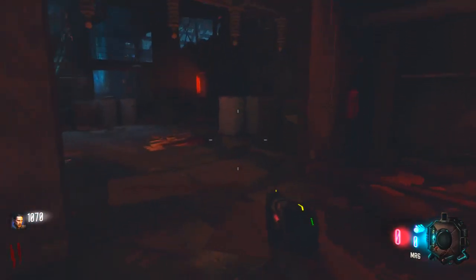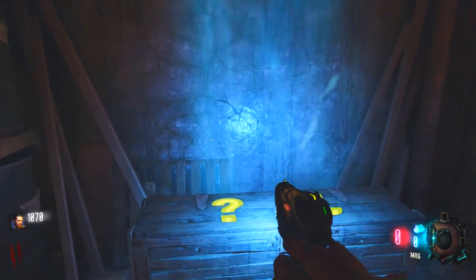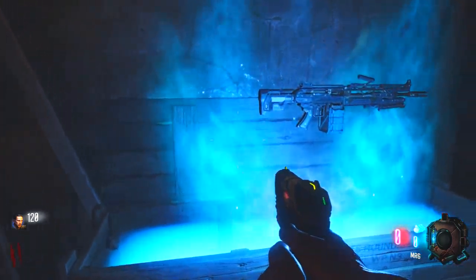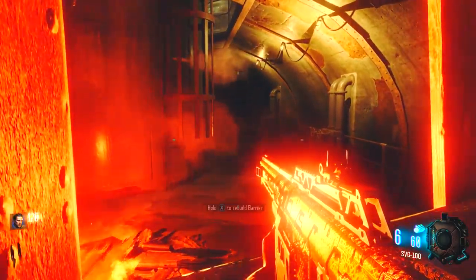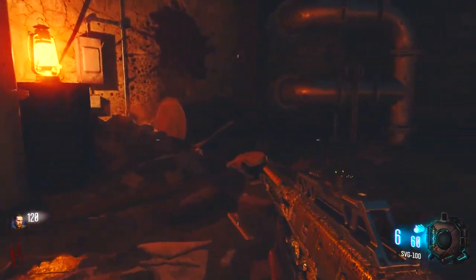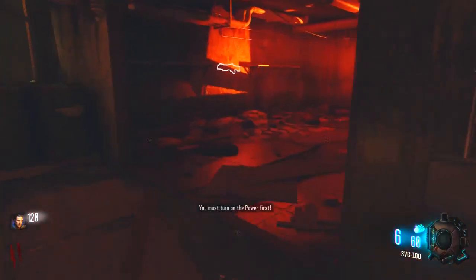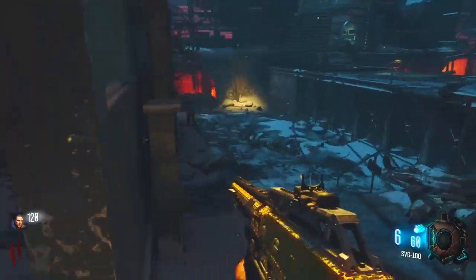Here we go guys, let's get our first box hit of the day. I love this old family - it's amazing. And we got the SVG! Okay, well this is our first weapon for the day. It's very golden as you guys can see - the light, they have diamond on it. Pretty camera. Where is this last zombie? Down here - there it is!